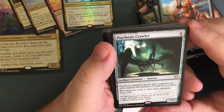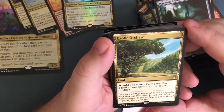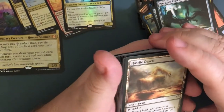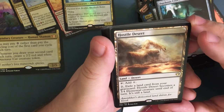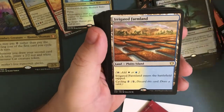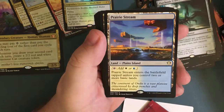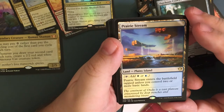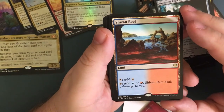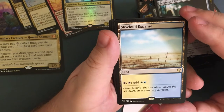Exotic Orchard — land, tap to add one mana of any color that a land an opponent controls could produce, so a little variance there. Hostile Desert — tap for one colorless mana, or for two exile a land card from your graveyard — Hostile Desert becomes a three-four elemental creature until end of turn, and it's still a land. Irrigated Farmland — add a white or blue, or cycle it for two. Prairie Stream — add white or blue, enters tapped unless you control two or more basic lands. Shivan Reef — add generic, or add red or blue, and Shivan Reef deals one damage — doesn't come in tapped, so that's good. Skycloud Expanse — pay one, tap it and get a white and blue back.